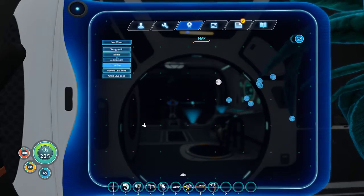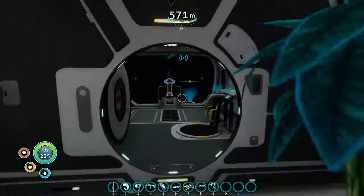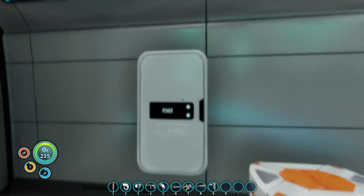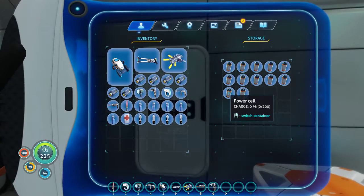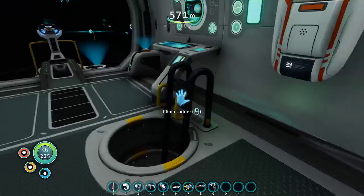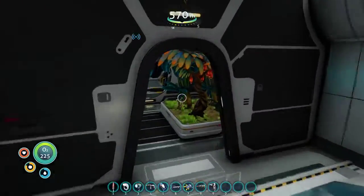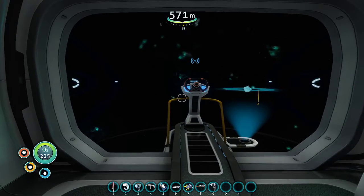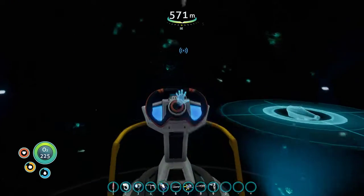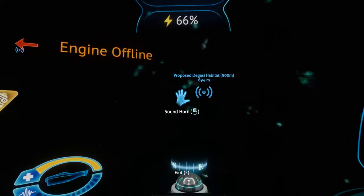I wish Ran was here because I cannot read that — he's speaking not-English. Ran only speaks English and Spanish. Like I said, it's not English. Ran's the only person I know that... Can you answer my question? Should I try going into this other biome with the Cyclops, or just leave the Cyclops at the bottom? Yes, you're taking the Cyclops with you.